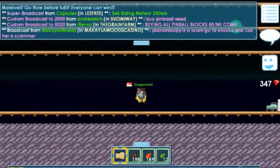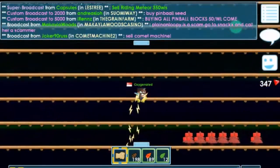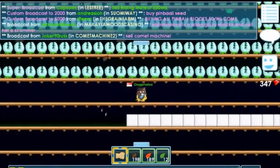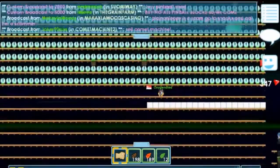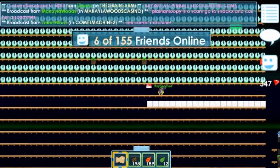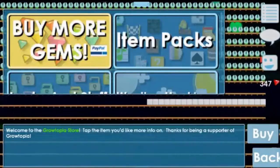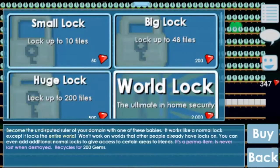For a farmer it's very easy — you can earn gems in a very fast time. As you can see I have a lot of venus; I'm not actually a farmer, I'm lazy. Wall locks cost 2,000 gems in Growtopia, and for new players it might seem too much, so I'm going to teach you guys how to get your first wall lock.